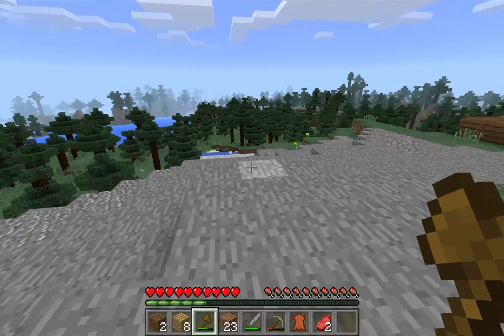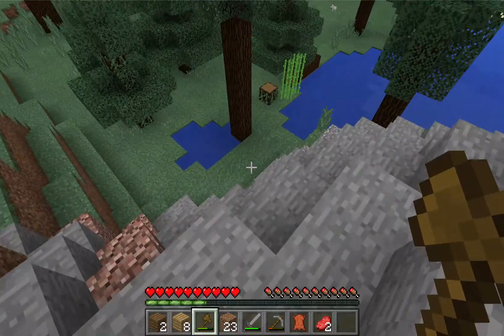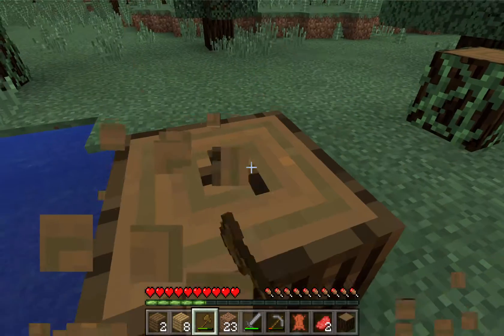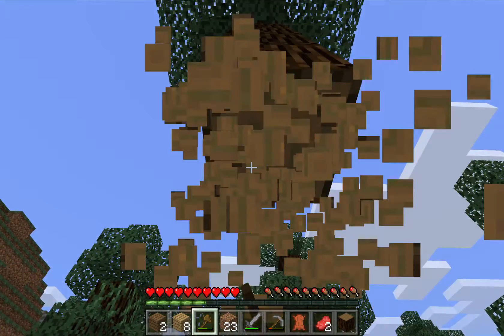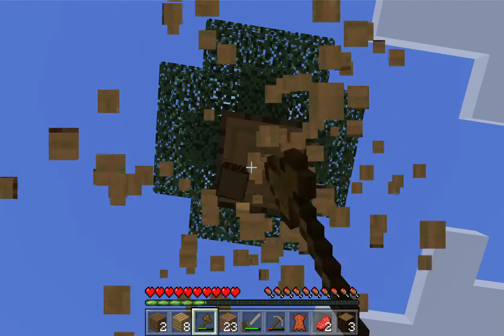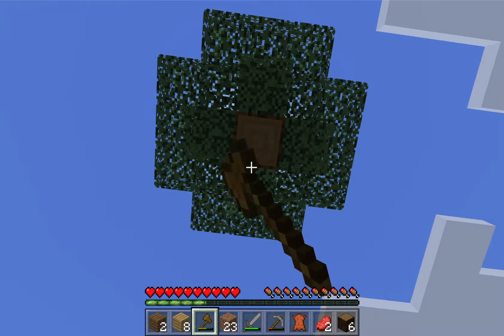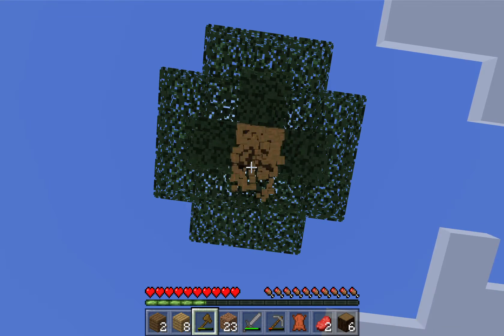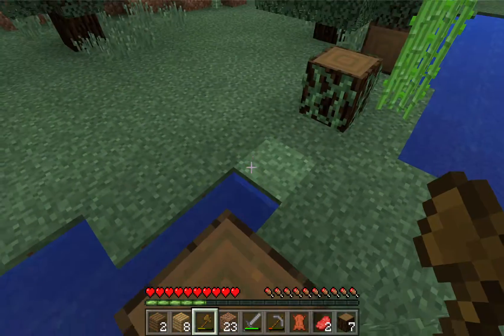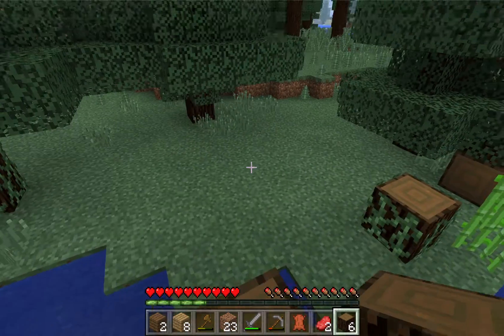We might need to get some more wood now. With the steam train — yes, I have finished it — but now we need to build the train station. A train goes and stops at a train station, obviously. I came up with this idea because of how I built it; I looked at it and went, 'It looks like a steam train!'